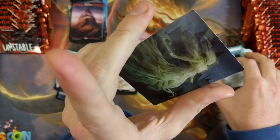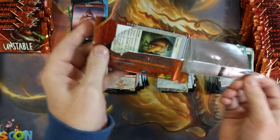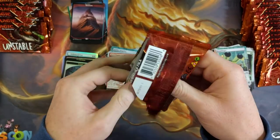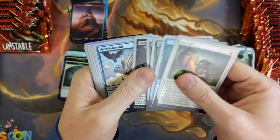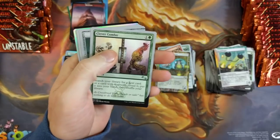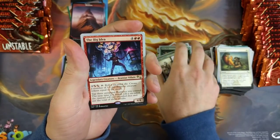Spirit — Full Art Flip. I think that's pretty neat that WotC did that. The only thing that's going to hold value in this set that I'm aware of is those full art lands, and maybe the Urza — the Urza Planeswalker is probably going to shoot up in price, I'm sure.